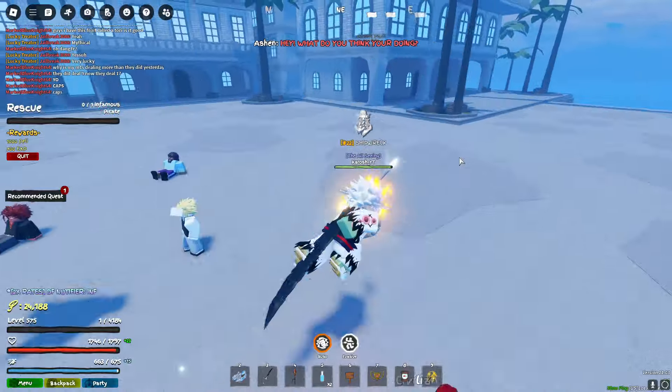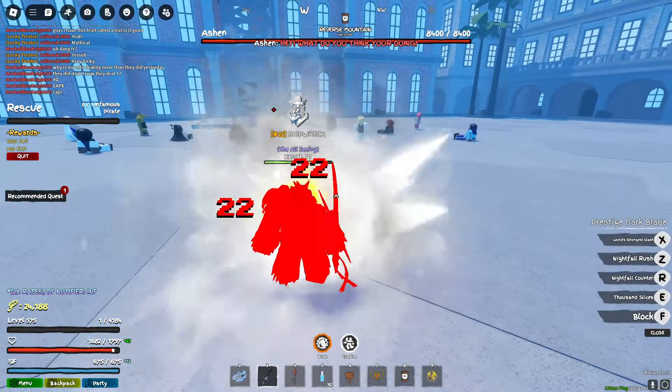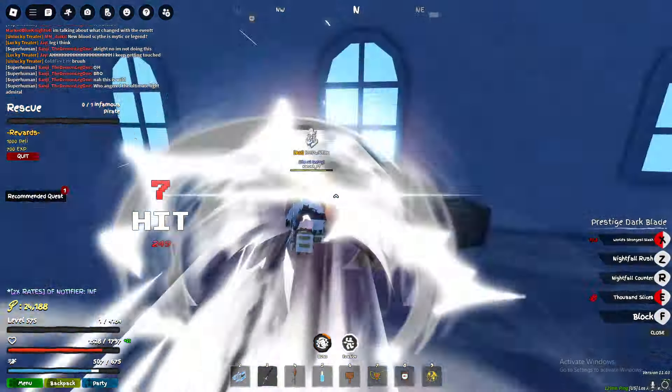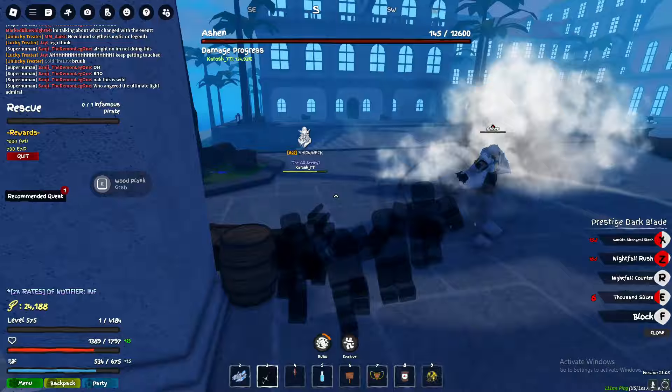Smoker Boss is here right now. I'm alone so it's kind of hard to kill him. I'll try killing him though — all right, he's about to be dead. Dodge that — no way!